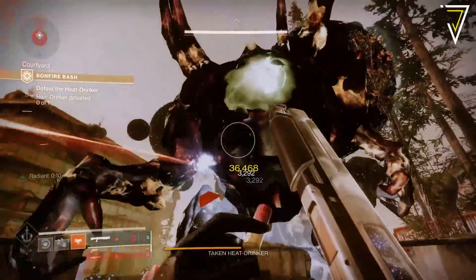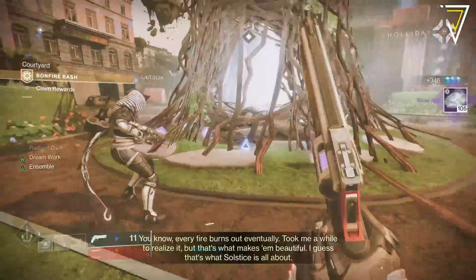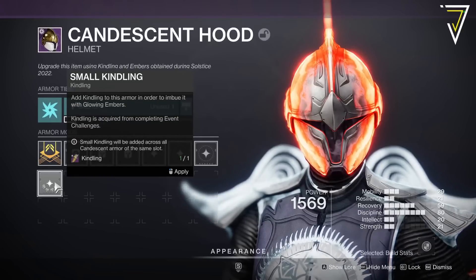The higher the bonfire grows, the more loot you'll earn from completion. To access the EAZ, you can launch it directly from the tower courtyard or via the launch node over in the tower map.